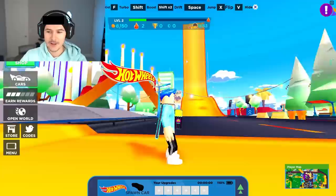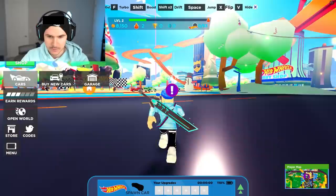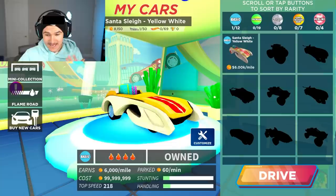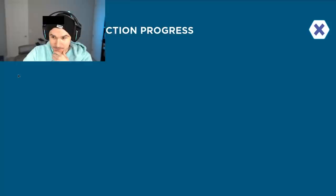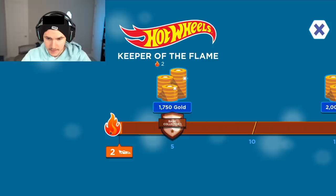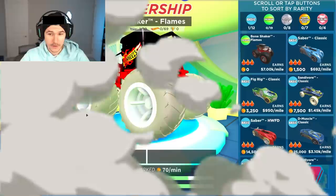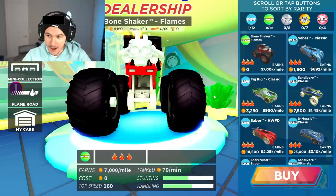Do you see those guys flying up ramps? There's literally ramps all over the world. You can get in any vehicle that you own, drive around this open world experience, and go up all the different ramps. Let's grab a quest icon and spawn a car. Here's my garage - I do have the sleigh, that's the only car I have right now. And what's the Flame Road? It's essentially like a battle pass where you can unlock different tiers as you level up. You get gold at different tiers, 2,000 gold there, and so on.